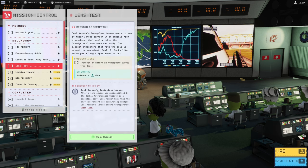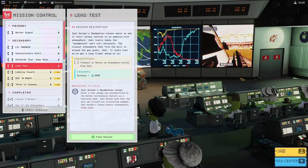This one could be fun: Joel Kerman's Smudgless Lenses wants to see if their lenses tarnish in an ammonia-rich atmosphere. Joel really takes the smudgless part very seriously. The closest atmosphere that fits the bill is around the gas giant Jewel. It looks like we've got a long flight ahead of us — transmit or return an atmosphere survey from Jewel. We need to figure out how to make a satellite able to go through the upper atmosphere and either transmit while there before getting destroyed as it plunges into the ever-increasing density of the Jewel atmosphere, or survey the very upper atmosphere and then get back out.